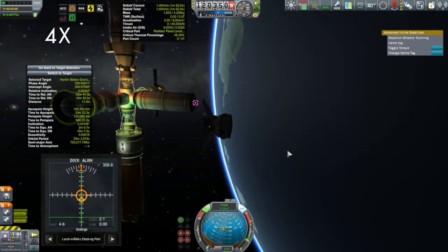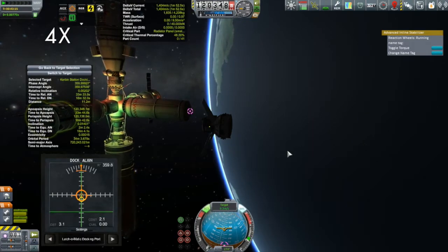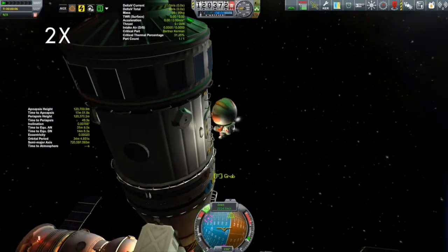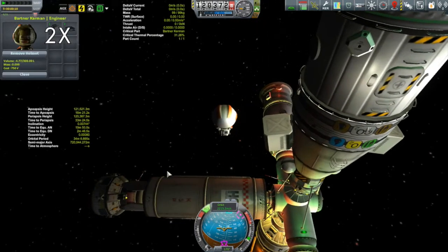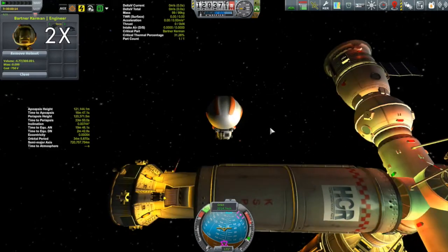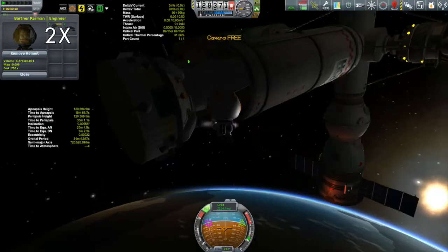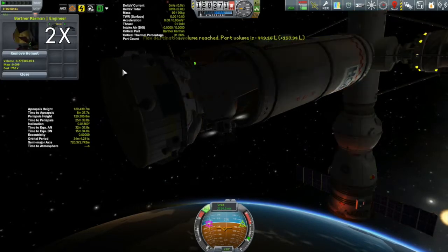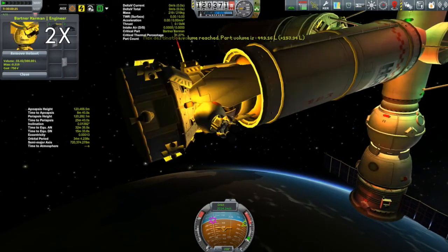Here we are at the station - I've got the docking port at the end of the tank targeted. Once we have this docked, we're going to have to send out our engineer to do some construction. Our engineer today is Bartner, who is all by himself aboard the station. I'm a little bit concerned because I think these air brakes look too big to fit into his personal inventory. Let's see... yeah, they're too big. So we're going to have to get a KAS container to be able to move those about.